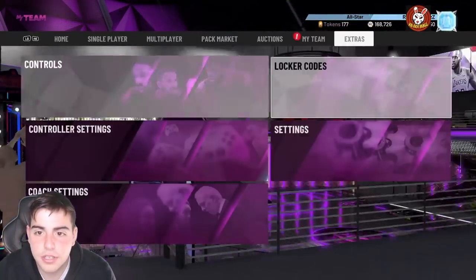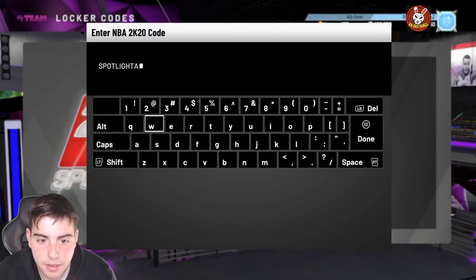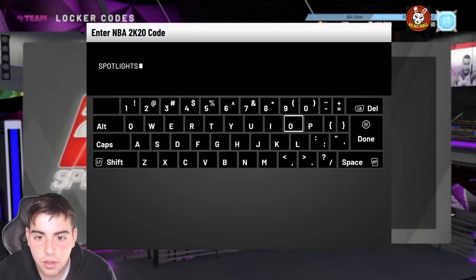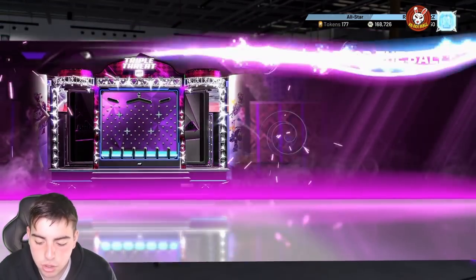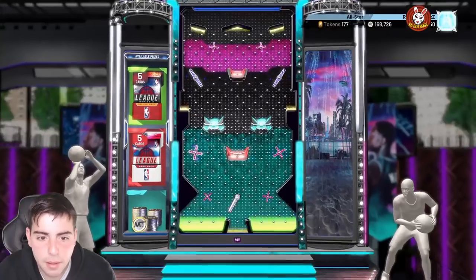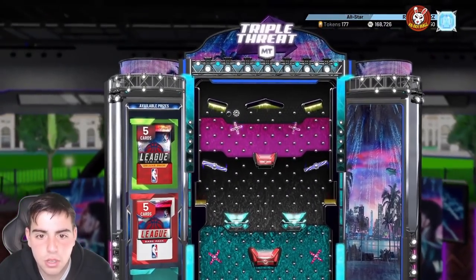Next pack: this one's Spotlight Sim new cards, this one's really solid. The code is 'spotlight-sim-new-cards'. This one is about two days old. Make sure to type that in — you have a chance of getting packs or MT from this one.